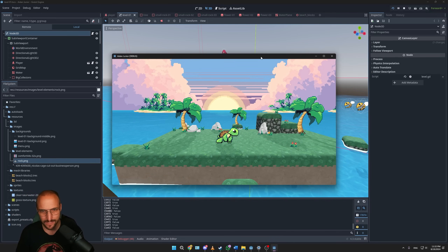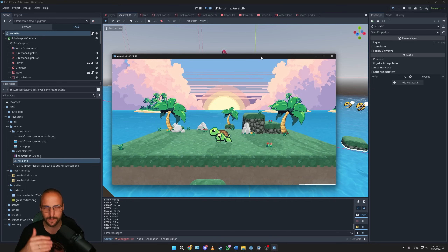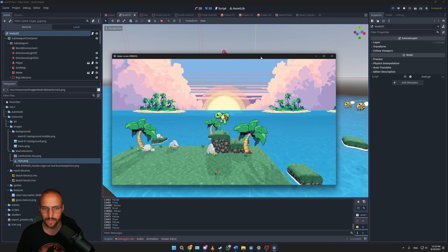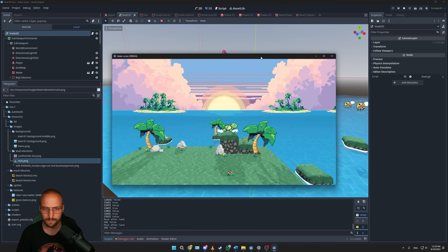So there's an idle state, a punch one, two, and three state, then you go into an aggressive idle animation. There is also a jump state and a fall state, and I took those two separately because then you can have a fall state without jumping — by just walking off a platform like this. Looks very cool.